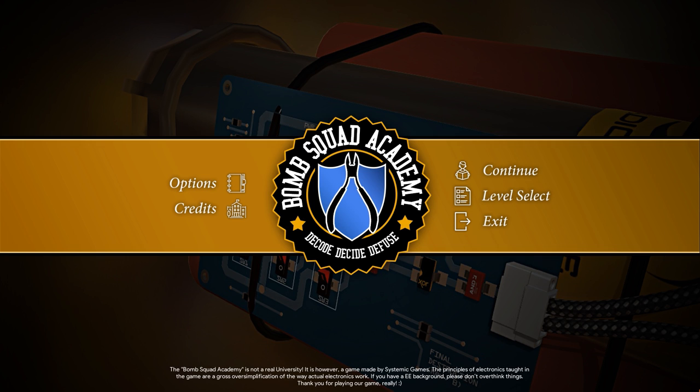I've actually completed the game so I'm fairly familiar with it and I'm going to show you a little bit of it. I like the disclaimer at the bottom that says Bomb Squad Academy is not a real university and there are oversimplifications - as if a real bomb technician would use this as training. Also, the wire clipping through the circuit board on the background really annoys me.